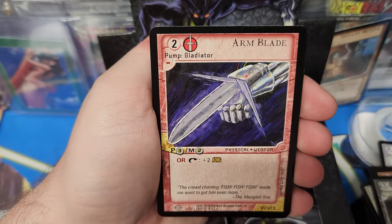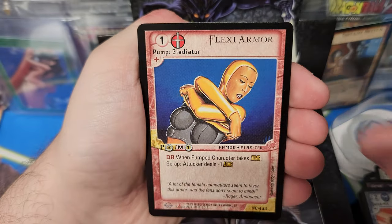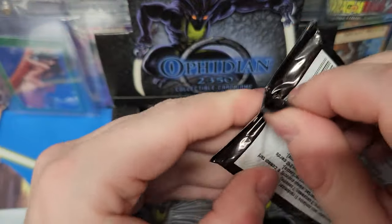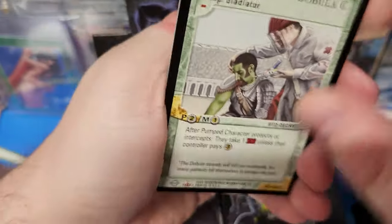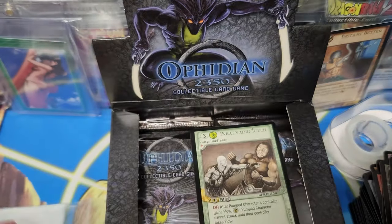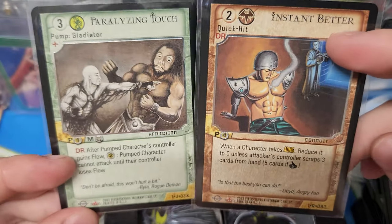Maggots. One per five packs, it says. That dude looks dope — bone sword. There's a foil, and it's an uncommon foil. So I guess you get foil variations in here too — they're not all just rares. There are our highlights. Don't be afraid, this won't hurt a bit. Is that the best you can do? Alright y'all, peace.